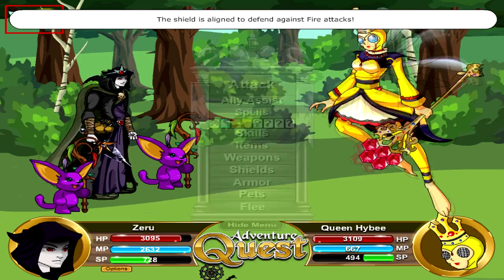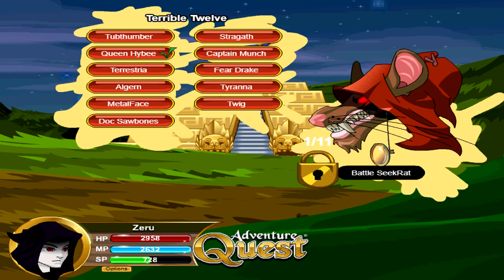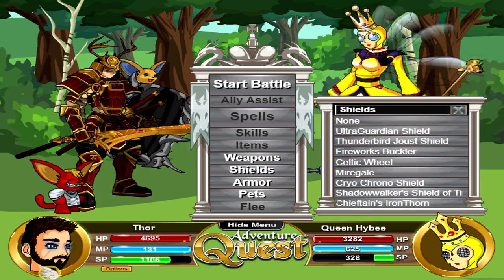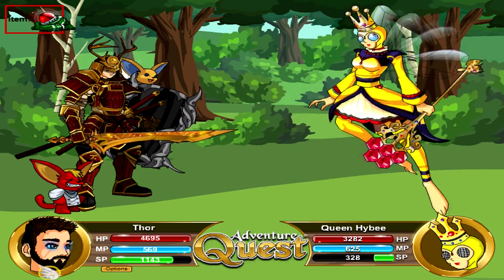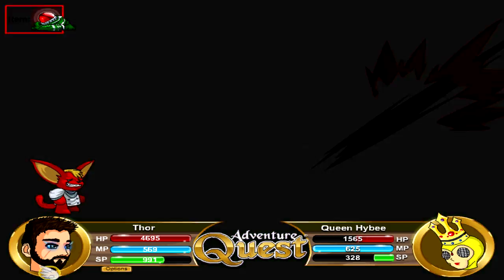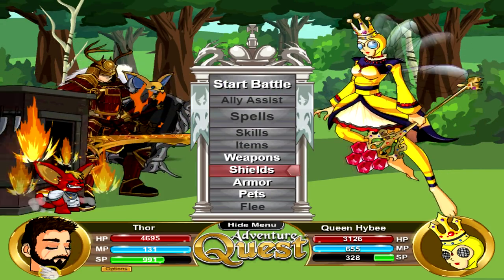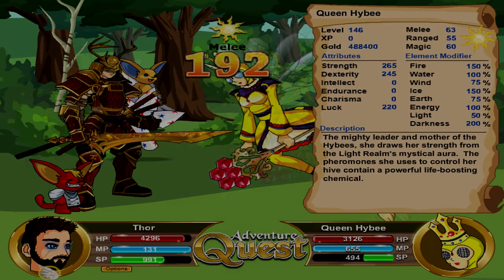Queen Hybie gives approximately 500,000 gold per fight and literally takes about one turn to kill. If we switch over to a warrior, it's roughly the same — just use an armor skill that she's weak to element-wise. It's pretty quick and easy, but the next spot I'm going to show is much more effective and higher earning compared to Queen Hybie. Times have changed and she's definitely not the best anymore, but she's fast, doesn't require pay-to-win, and doesn't require extra effort.